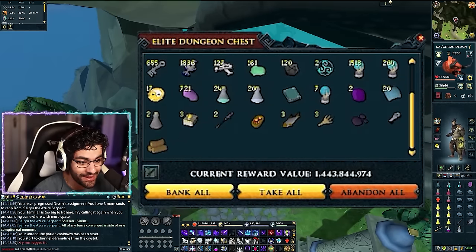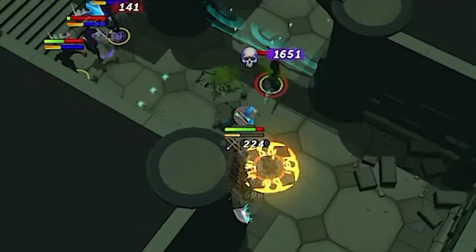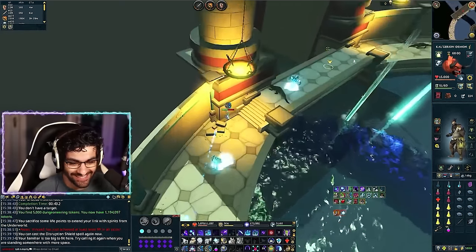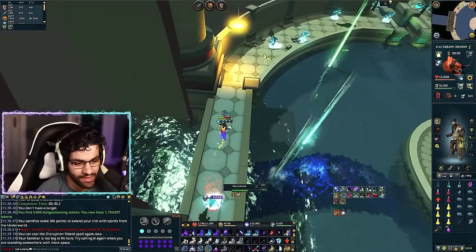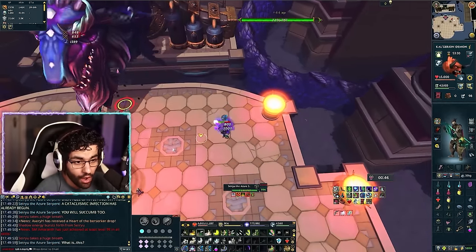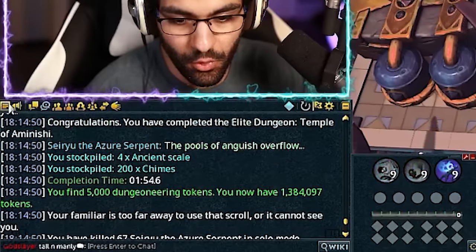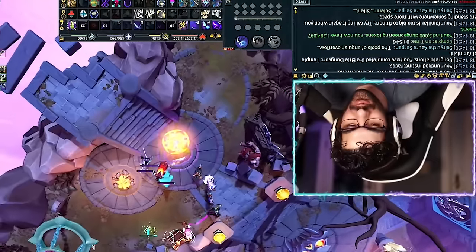Oh, bad. Oh boy. Oh no. Run! Oh my god — I honestly didn't realize they hit that hard. Did you see how fast my HP dropped? I was like, oh they're spinning and it's not so bad. I'm praying range. Oh my god. Res. Holy crap. That was my first time getting hit by that. We got four scales. Our luck completely flipped around.